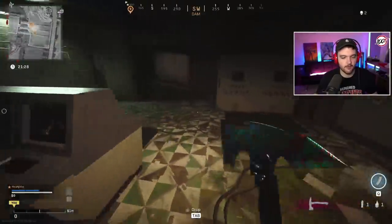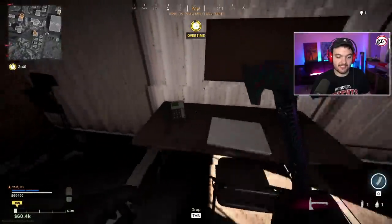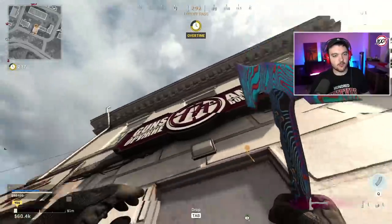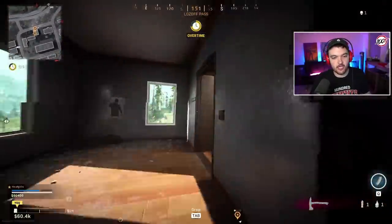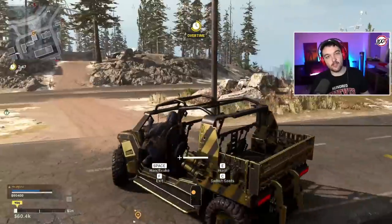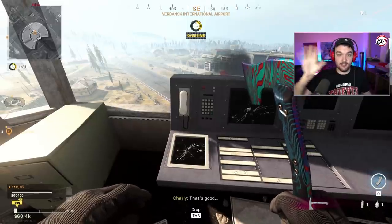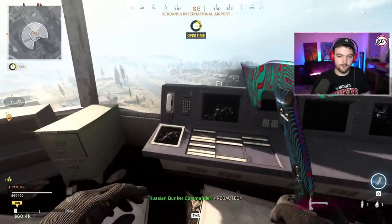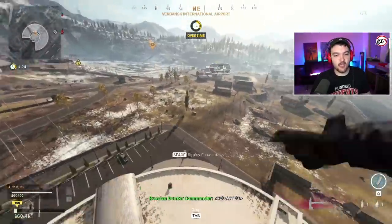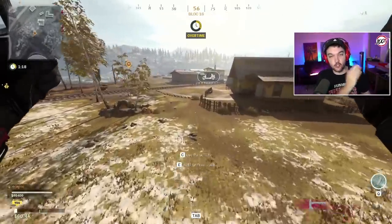My code was 0-2-6, so here's exactly what it looks like opening a code. First phone is zero at military base — enter zero. Next I go to the number two phone location and hit two. Then I go to number six at the ATC tower and hit it — you'll hear a completion sound, which means the bunker is now open. Make your way to Bunker 11.